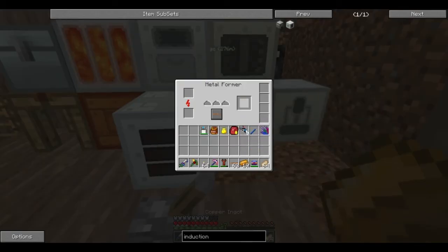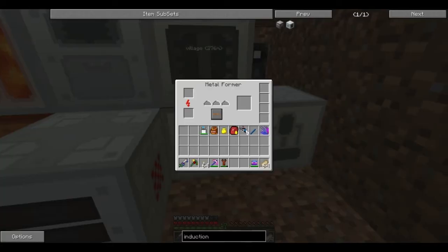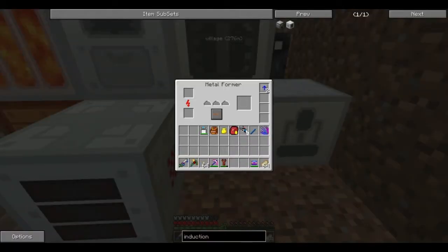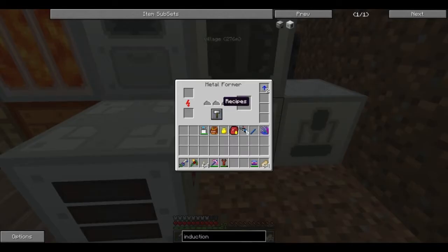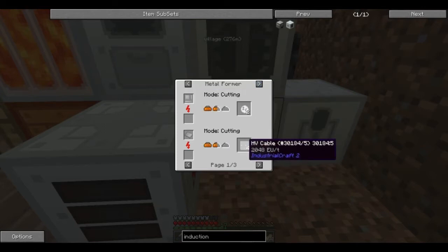Basic setup going here. We've got the metalformer to automatically form our metals — a little slow but it does the job. And apparently it's more efficient in terms of materials. Rolling turns metals into plates, and plates into item casings. Cutting makes cable out of plates. The metalformer has rolling, extruding, and cutting modes.